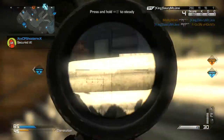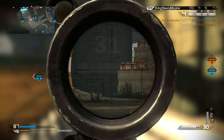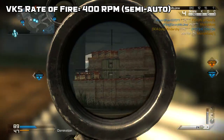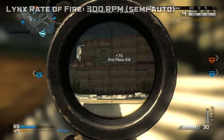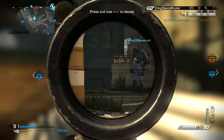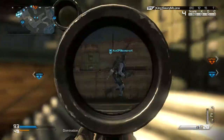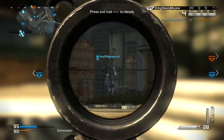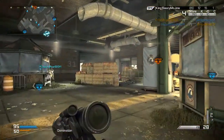The rate of fire for the VKS is the highest of any sniper rifle. These weapons are both semi-automatic — the VKS has a rate of fire of 400 rounds per minute, while the Lynx has a rate of fire of 300 rounds per minute. Being semi-automatic means you won't have to pull a bolt back like you would with the USR and the L115, making it a lot quicker to shoot. The VKS has a noticeably higher rate of fire and you can spam it a little better than the Lynx.